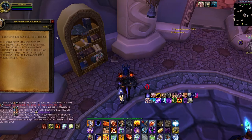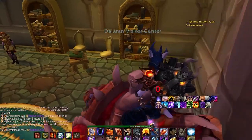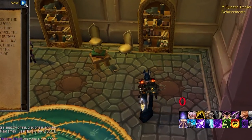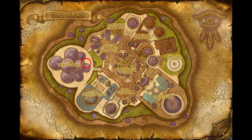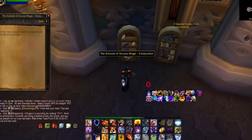The second book, Abjuration, spawns on the floor of the Dalaran Visitor Center, next to what appears to be a coffee stand or footrest. The third book, Conjuration, is found on the first floor of the Violet Citadel, on your right as you enter, on the bottom shelf of the bookcase on the left.